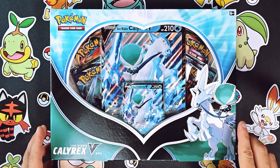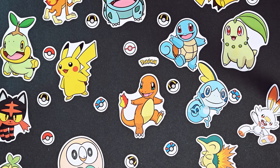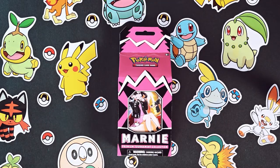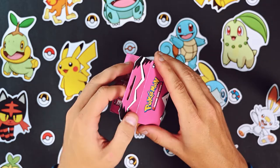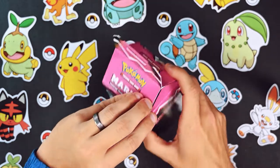We also got the Trainer's Toolkit and two Calyrex V boxes - the Shadow Rider as well as Ice Rider Calyrex V. Normally I would start with the bottom thing first and go through the lamer stuff, but this video is about Marnie. She is the queen bee here, so we're just going to jump right into this. I'm going to open it right now. People are like, I'm saving this for my collection, and I'm just like, I'm ripping straight through it.